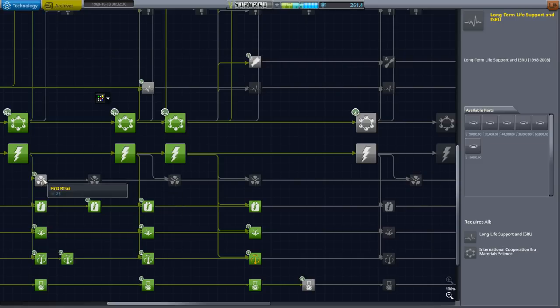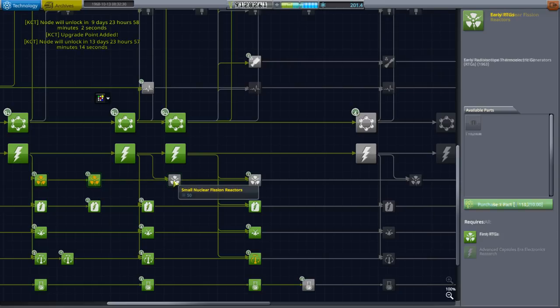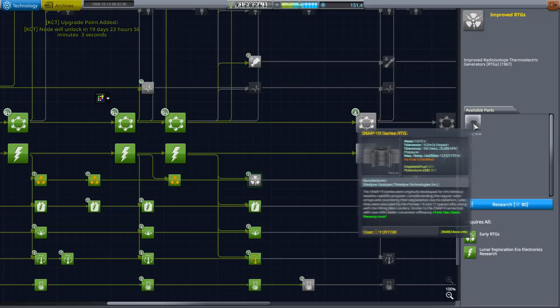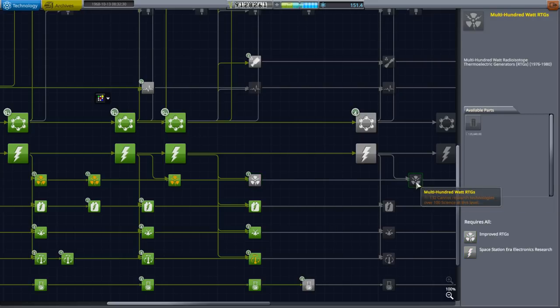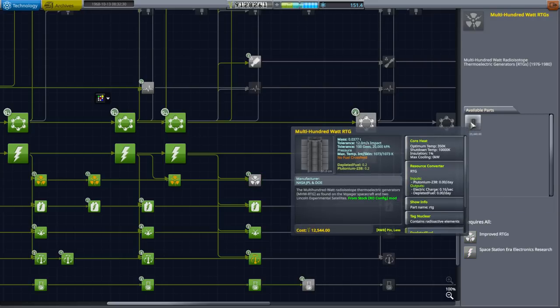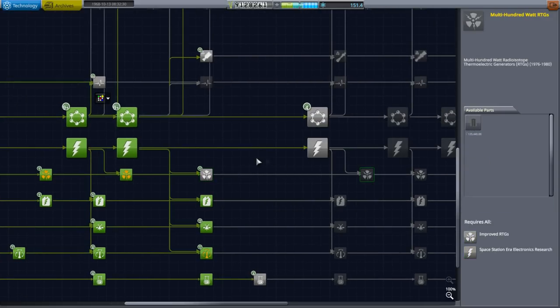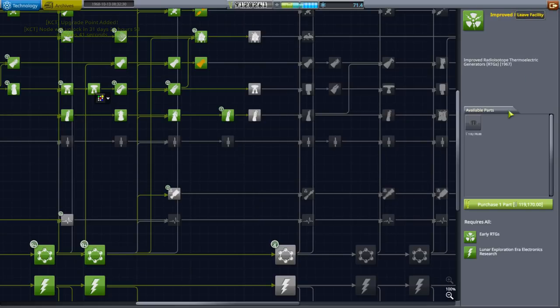I guess we can work up the RTG line. The Jupiter probe has really big solar panels. I don't want to have the lowest level RTGs as a waste — these are pretty expensive and they still don't produce that much electric charge. The first one I would actually consider using is still super expensive, especially considering the rollout cost. Maybe we'll need those. So that's technology-wise.